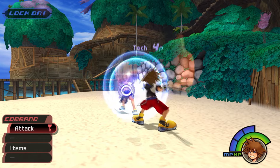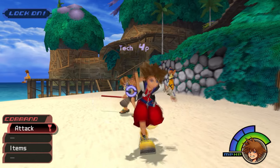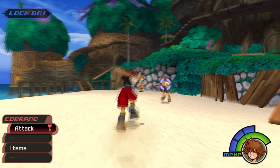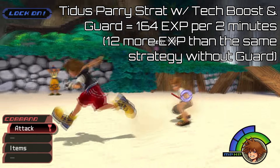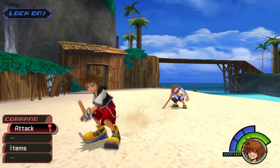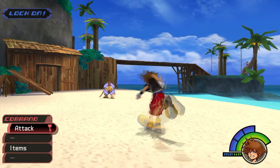So the play here is pretty obvious: we should parry Tidus until we get Tech Boost, then parry him some more. I also retested the parry strategies with block — and there was no difference, except with Tidus I reached 164 EXP with block, though I believe that has less to do with block itself and more to do with Tidus' RNG. If you do want to start blocking once you have it, at best it's faster, and at worst it's the same as parrying.